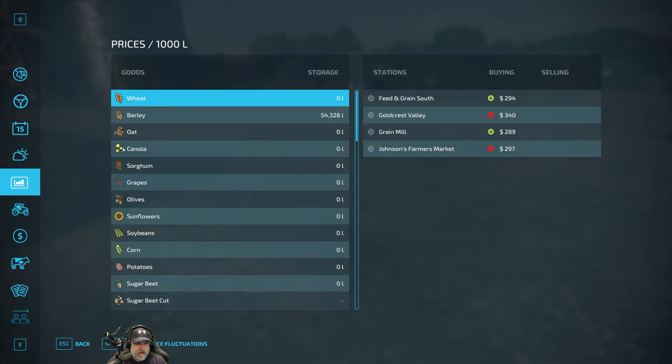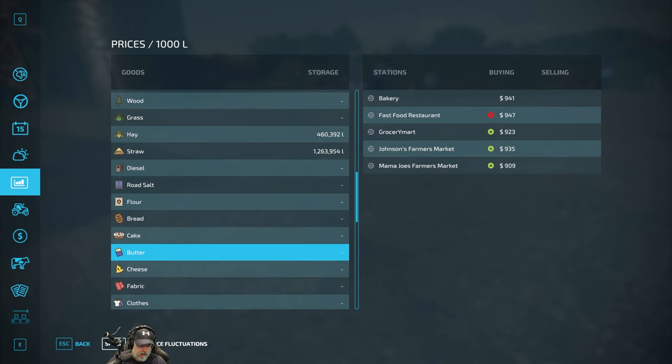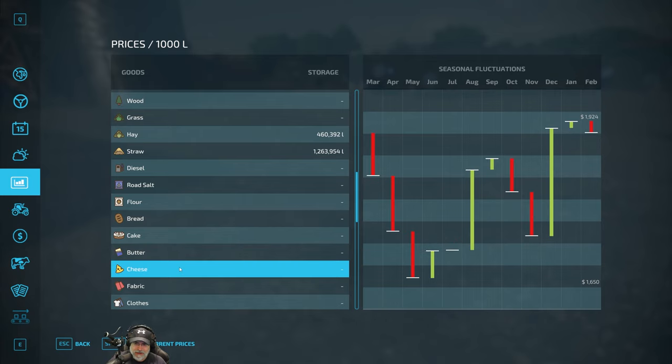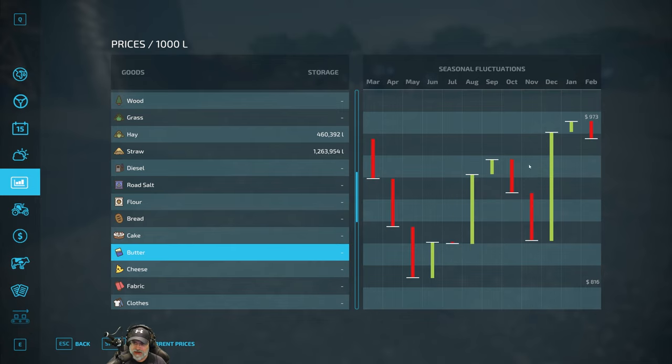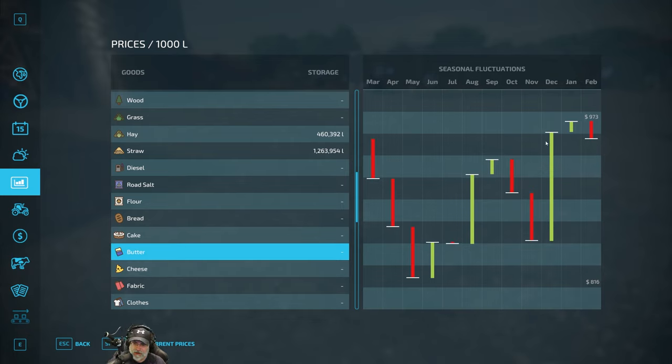When September 3rd rolls around we are going to be able to sell our butter and cheese. If we look at butter and cheese - oh, this has changed. I looked at this yesterday in real life and September was the best month, it's always been September, but now it's showing December. I guess we're not going to sell our butter and cheese this month. We might as well let it continue to build up and hit it in December instead - we can let it build up and get even more money.